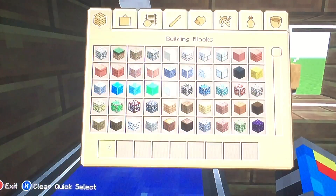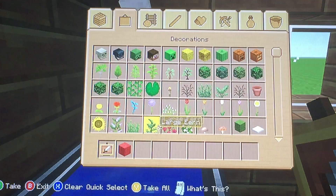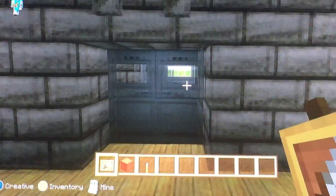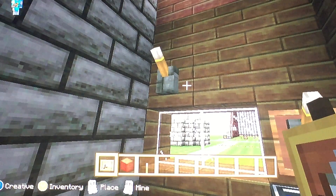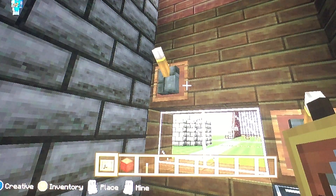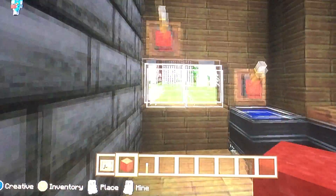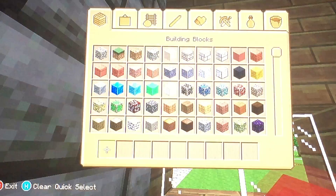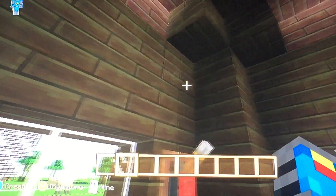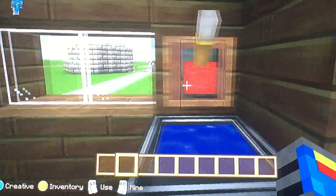If you do not know how to make a sink like this that has a hot sign or a cold sign, I'm going to show you how to. The first thing you need to place down is the lever, then put the item frame behind the lever. Then you need to put the piece of wool onto it and it'll look exactly like a model of it. For the cold sign, do the exact same thing but use dark blue wool instead of red wool.